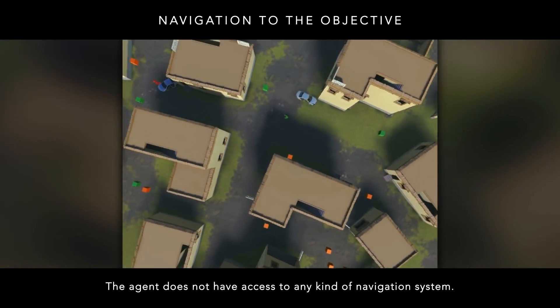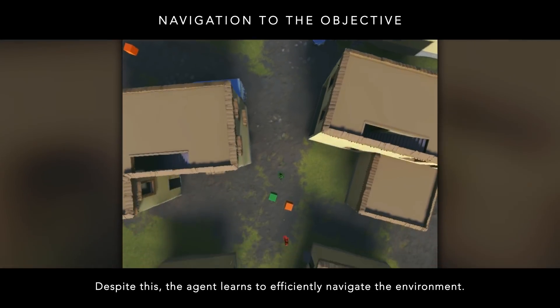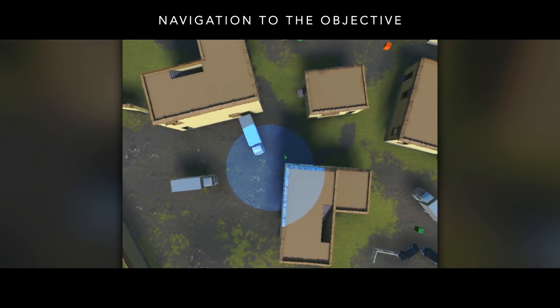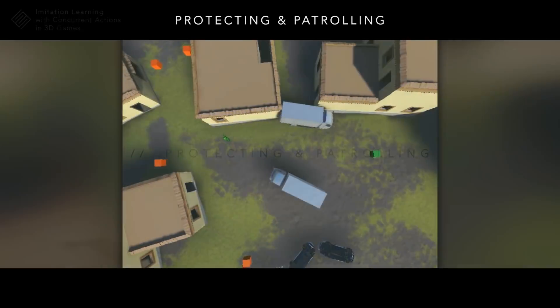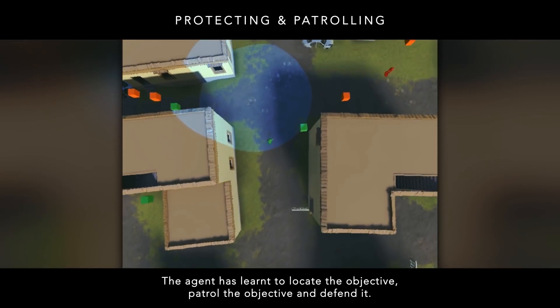The agent does not have access to any kind of navigation system. Despite this, the agent learns to efficiently navigate the environment. The agent has learned to locate the objective, patrol the objective, and defend it.